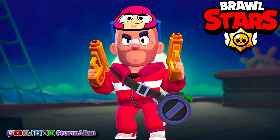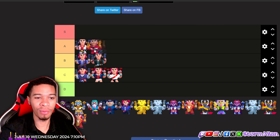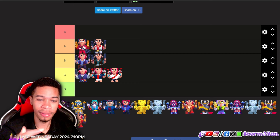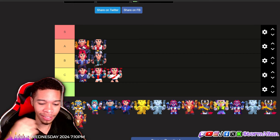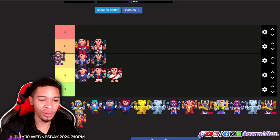Then we have the handsome Colt skin, and I really like this skin because he has that bank robber vibe — with the mask and the little fake version of himself, guys. I'm gonna put this in A tier. This is my favorite skin so far on the list.